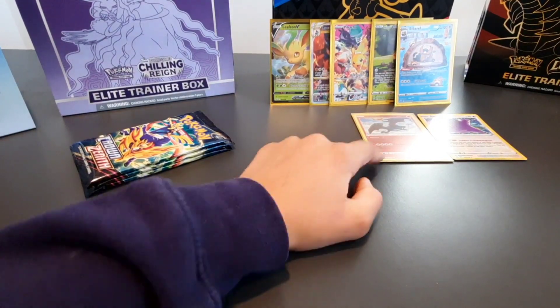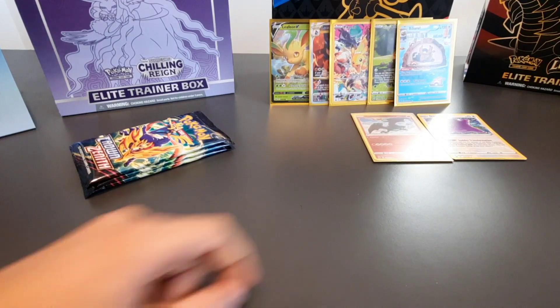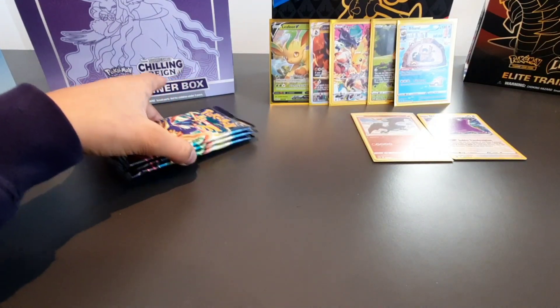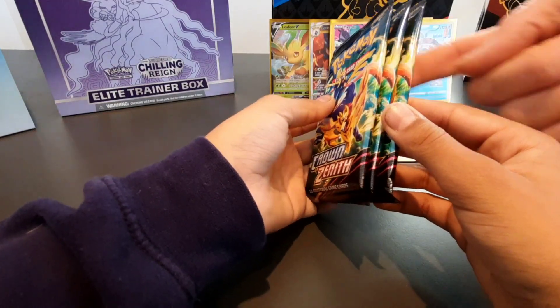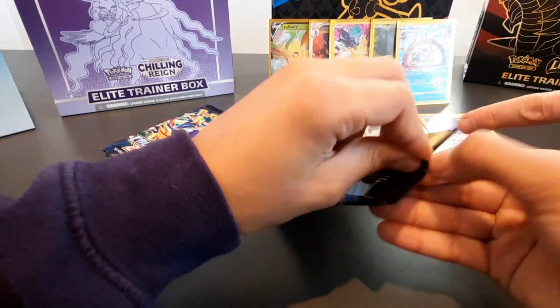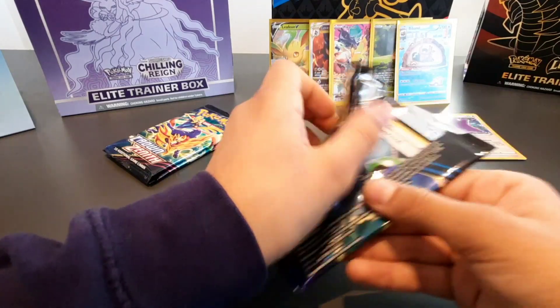We're back, we're back - focus! Crowns only for pack openings from the Elite Training Box. We just pulled the Radiant Charizard! I'm going to make you open one. Pick a pack - I'll do the bottom again okay, because I chose a pack and just got that good one. We didn't even see that coming!